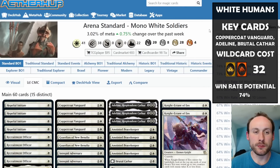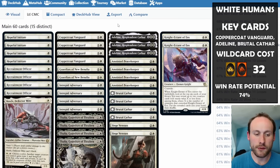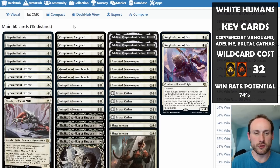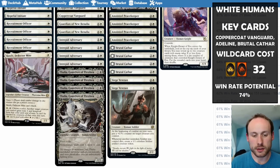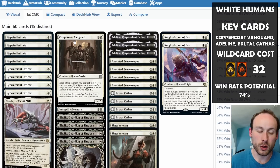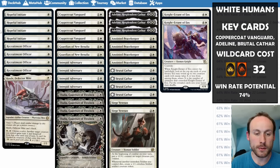Number four in our roundup is listed as Mono White Soldiers, but to be honest, if you're playing Coppercoat Vanguard and not Valiant Veteran, it's more of a Humans deck with lots of soldier overlap. The main aim is simply to flood the board with humans that get stronger and stronger. Coppercoat Vanguard is a new uncommon from Aftermath and a really good one to craft.